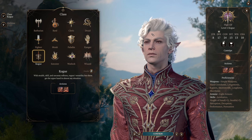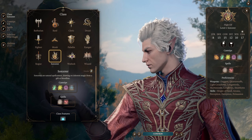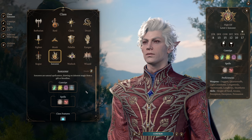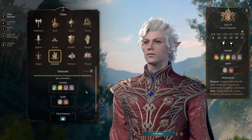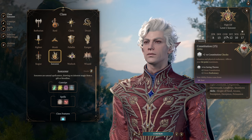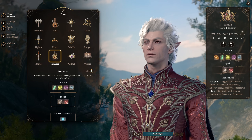For Astarion, we are going to start with a level in Sorcerer. This build uses a specific multi-class combo, and starting with Sorcerer gets us two things: a bunch of dialogue skills, which will allow us to act as the party face if we so desire, and Constitution Save Proficiency, which will allow us to maintain concentration on any spells we're concentrating on for longer. Generally speaking, when you're doing a multi-class caster build involving Sorcerer, you want to take Sorcerer as your level 1 class.